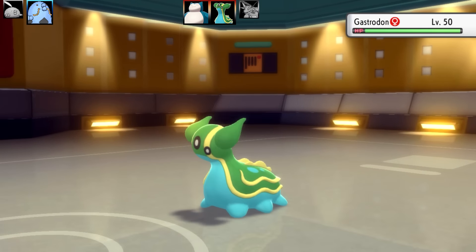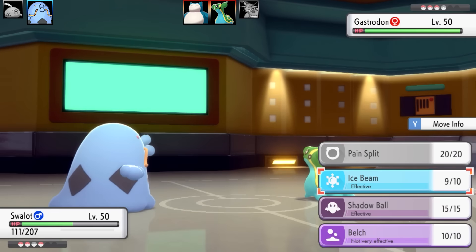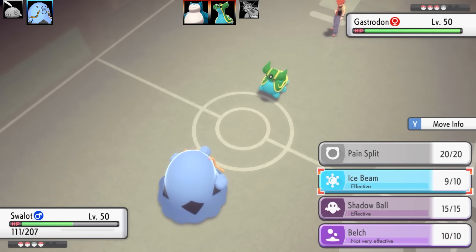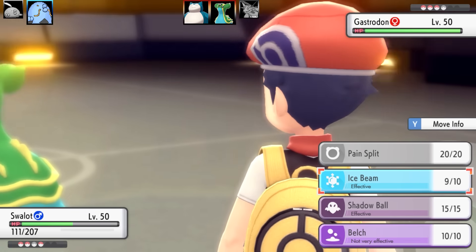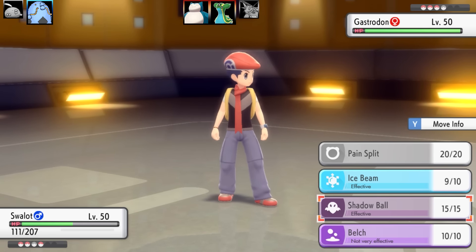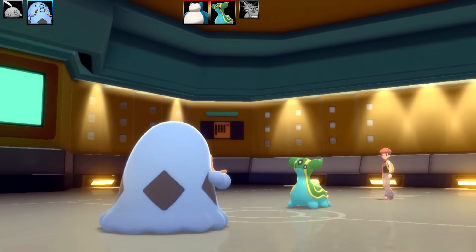The only bad roll would be Attack, since Speed won't really help too much either. We're going to get rid of that Salamence, which is very good. I can't use Belch right away — I need my Berry to be activated first, and then I can use it. It's pretty fun to run Belch on this set with Starf Berry — a pretty interesting move combination. I'll be using two Gulpin and two Swalot on this team.